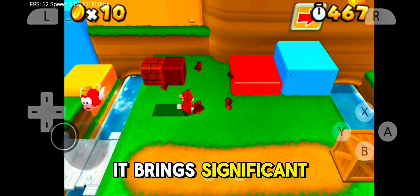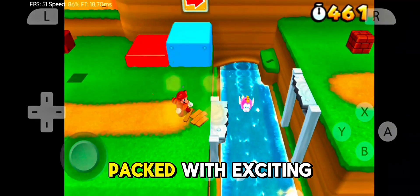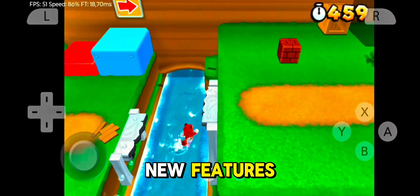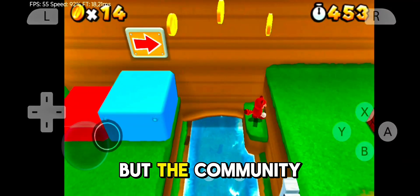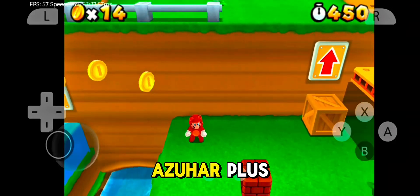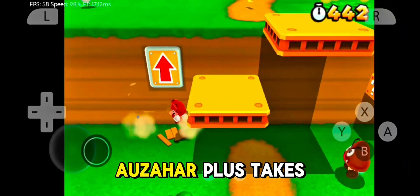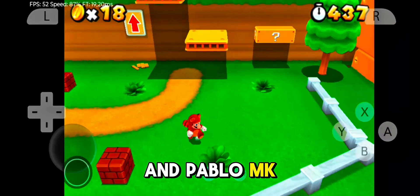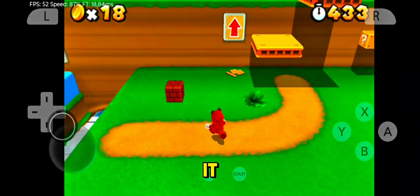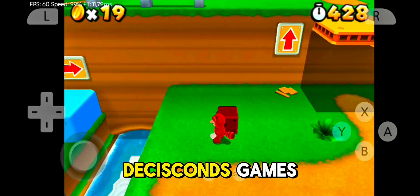It brings significant improvements over previous emulators, being faster, more efficient, and packed with exciting new features. The original Azahar had some strict rules that didn't please all users, but the community rallied and developed Azahar Plus to expand game compatibility while maintaining high performance and clean code. Azahar Plus takes the foundation of Lime 3DS and Pablo MK7's Citra Fork and improves upon it, bringing an even better emulation experience to Nintendo 3DS games.